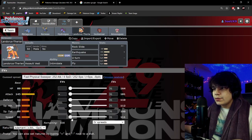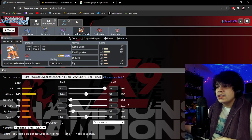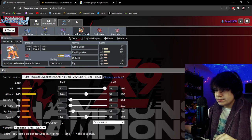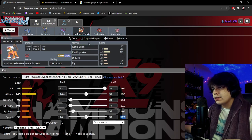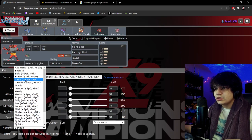For Landorus, we want it to be pretty bulky since it's meant to be repositioning. Speed-wise, we wanted it to be faster than Cinderace after an Airstream. We hit the bump on our nature-boosted stat at 116, then went max HP to make it as bulky as possible. The remaining 20 EVs were just leftover after hitting the numbers we wanted. There were no specific damage calculations here — just optimizing for bulk.